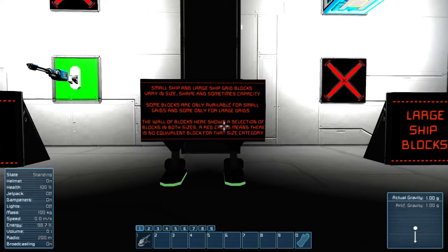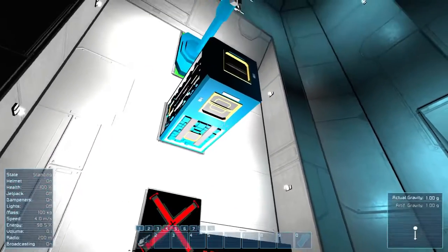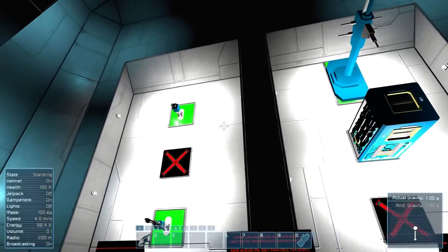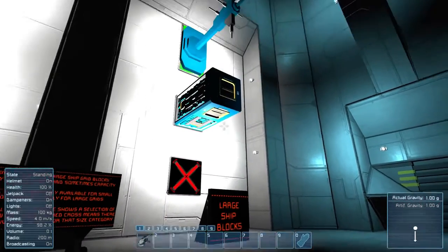Some blocks are only available for small grids and some are only for large grids. For example, this little turret is only for small grids, but this assembler is only for the large grid. It shows you a comparison here — the turret's on the small one but not on the large one.